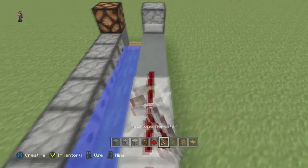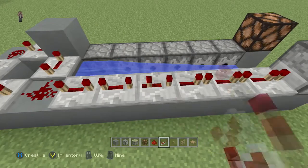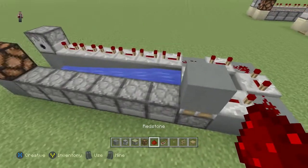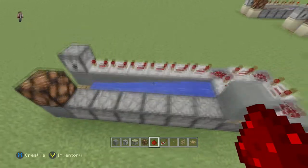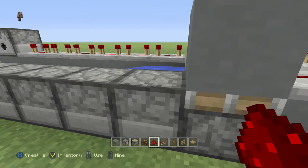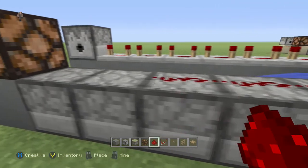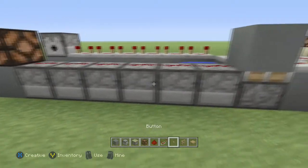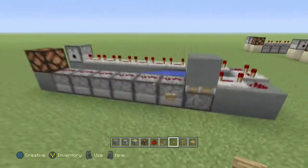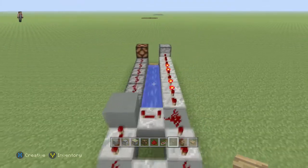Now we're going to use the redstone repeaters all the way this way and these are going to be fully delayed also. Then we need to put redstone on top of all of these dispensers. I'm going to leave fly mode — if you crouch on Xbox One it's click in the right thumbstick — you can place things on the dispensers. Then we're going to select the button, crouch, and the button's going to go here.